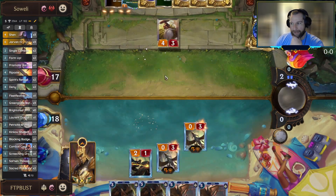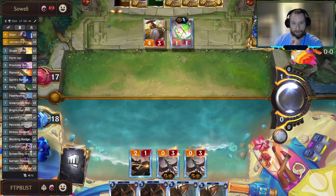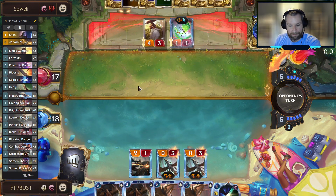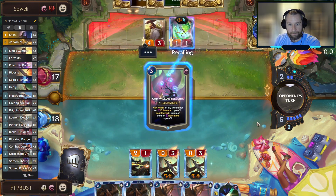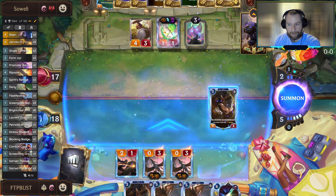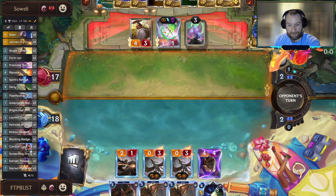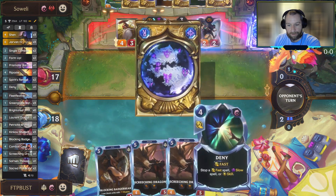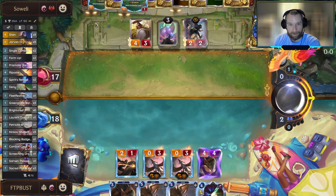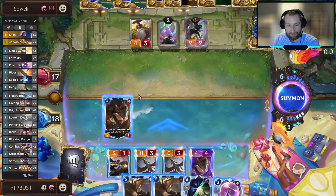He's been doing a bit of work in terms of building up his cycle and his card draw, but he hasn't really done anything to combo off in terms of winning the game. I think we're safe to start dropping badger bears. We did pick up Deny, so we are going to be looking to keep mana up for it - just if we can get a shutdown on a key recall or a tap out, we can build up from there.